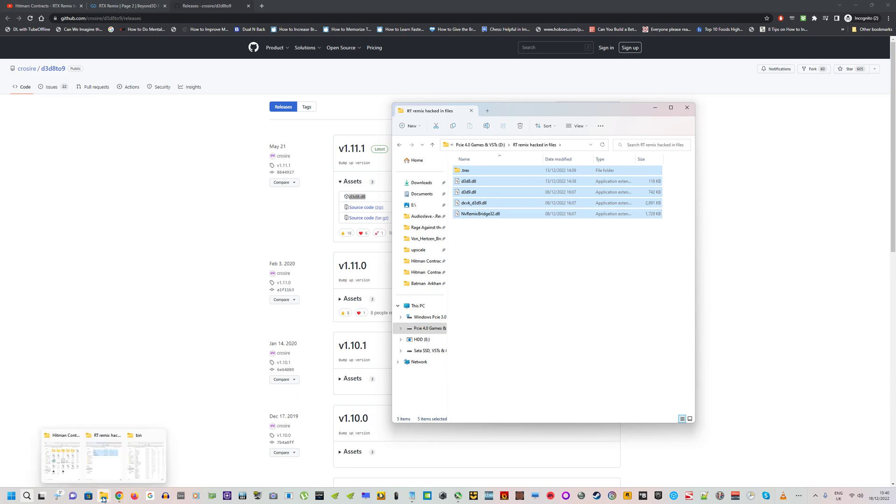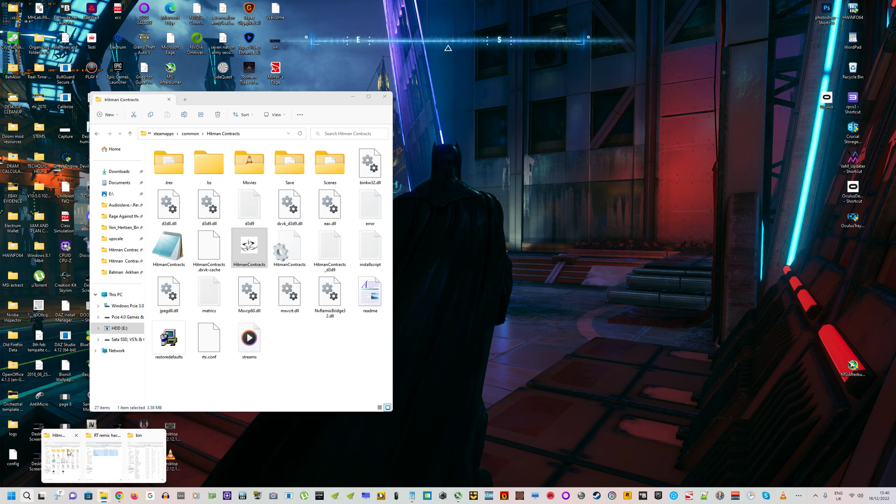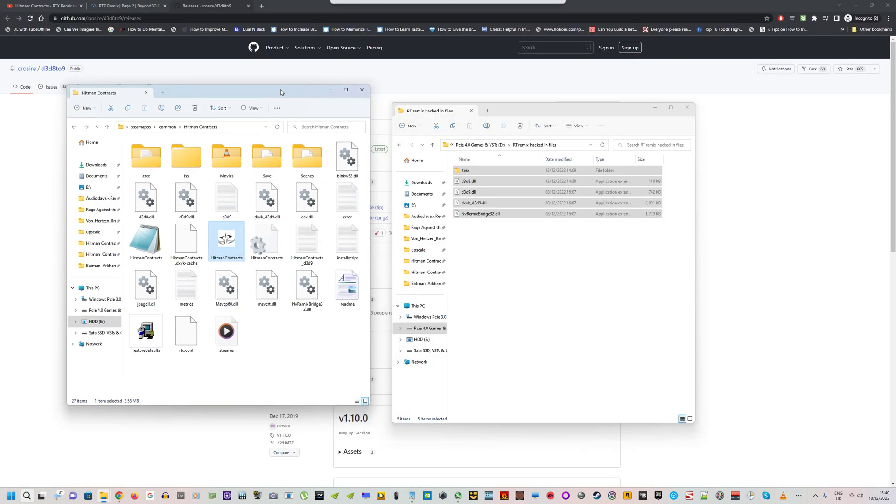Now, as you might guess, we go to the Hitman Contracts folder where the main Hitman Contracts EXE is, and all you're doing with these five files is dragging them over into that folder — which you've probably done a lot of times before with other things. Now we've got everything we need.